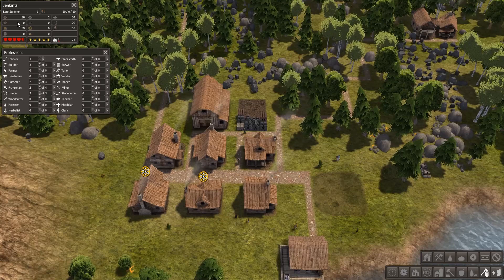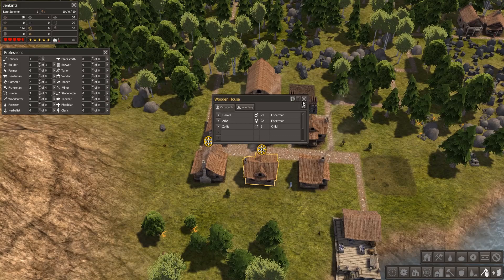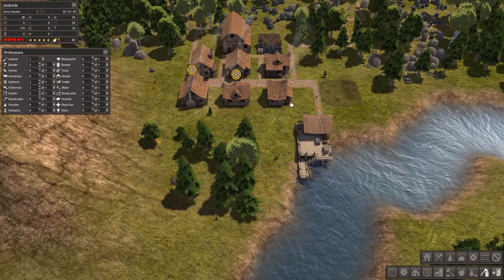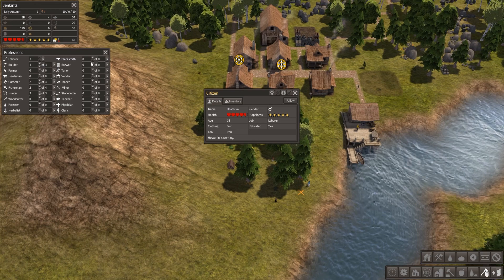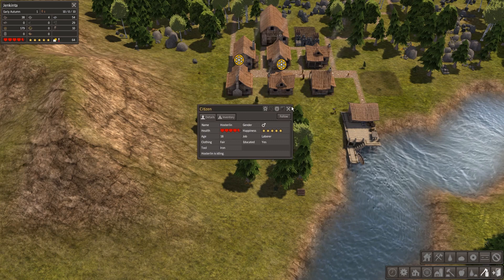We're getting some of the stone back. These people are gonna get sick, aren't they? We're gonna have a tough time. Hopefully we can survive the first... where are the builders? Maybe I don't need three of them. Maybe just one builder for now — you can build that thing — and we will have more laborers just doing laborer work, carrying stuff.